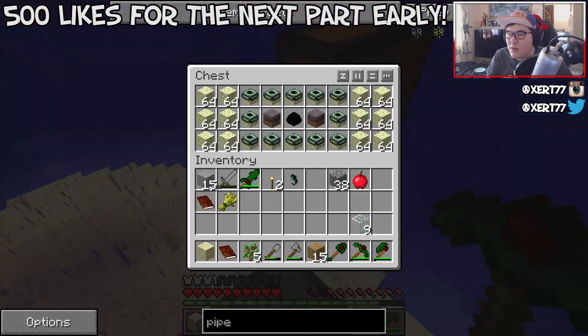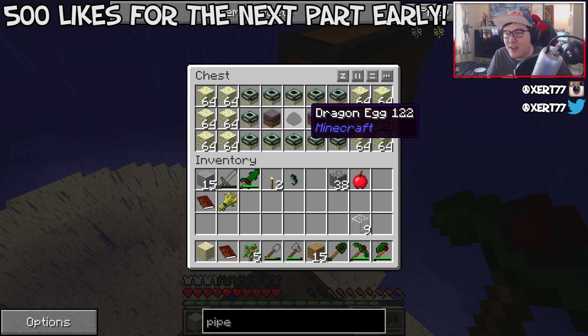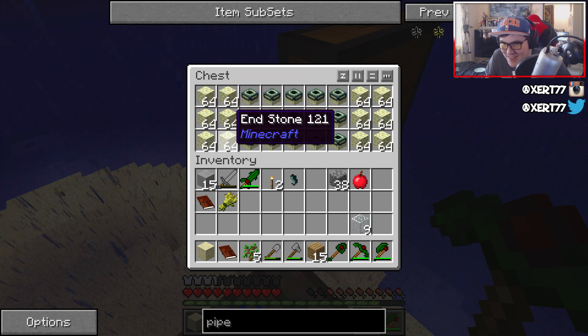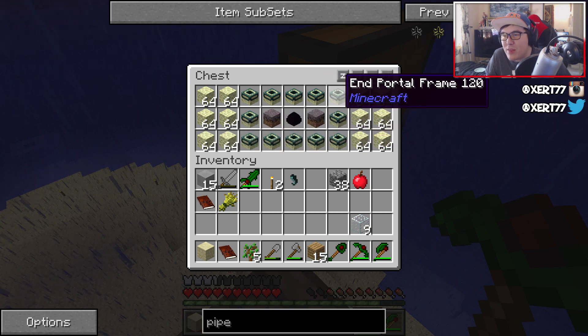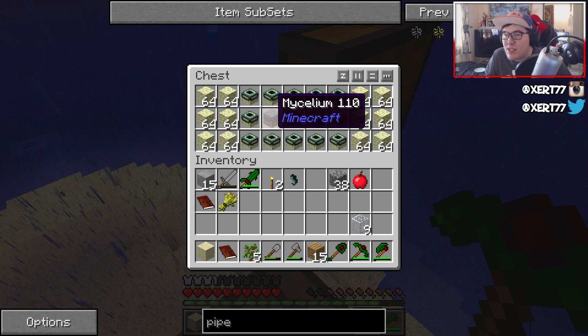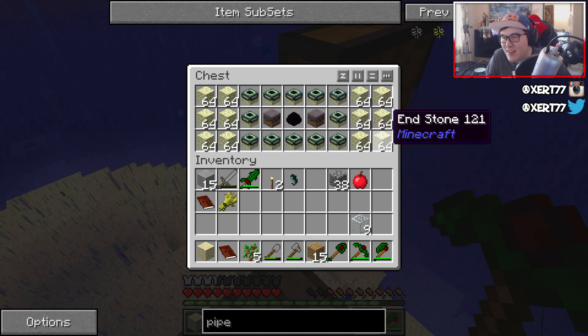I think if I move around it kind of disappears again. Oh my god. What's in there? Holy shit. What's in there? I shouldn't swear, I'm sorry guys. What's in there? There's like 12 stacks of end stone, 12 end portals, mycelium, and a dragon egg.